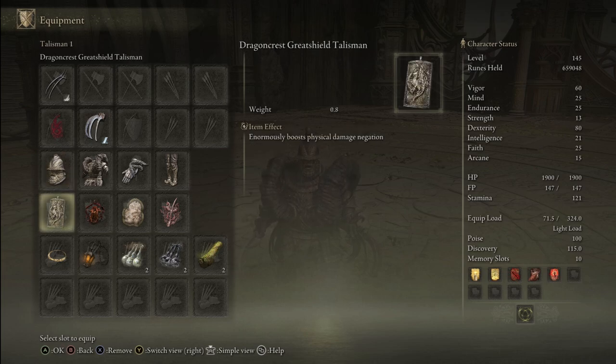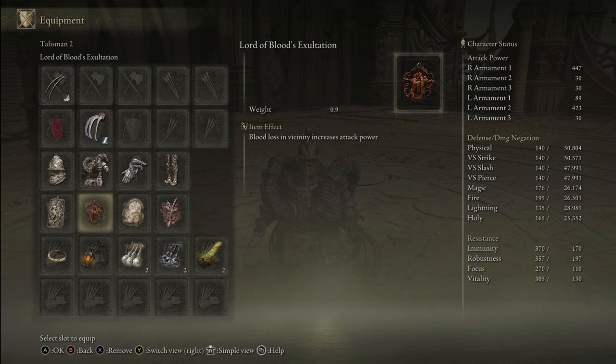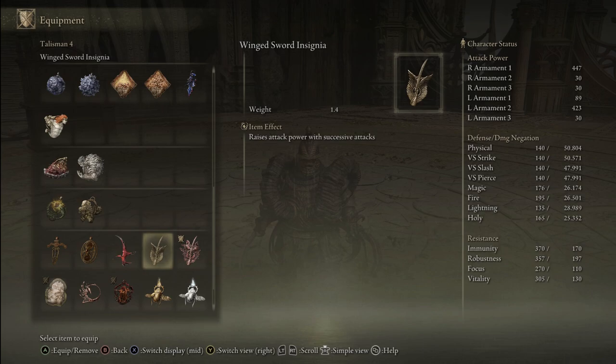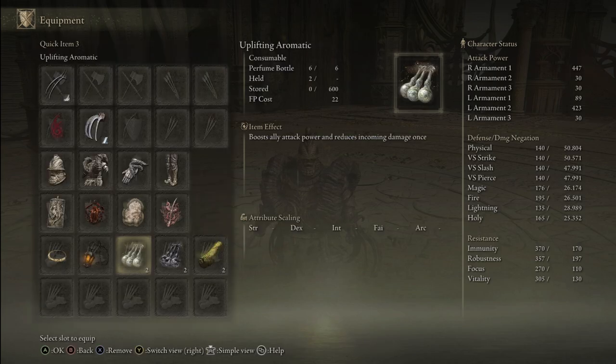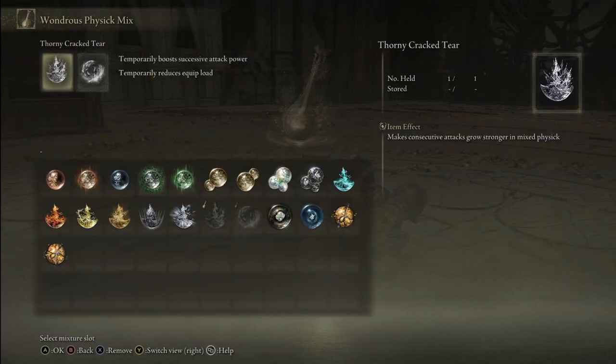As far as talismans, I really like the Dragon Crest Greatshield to increase our physical damage negation even higher. Besides that, the usual for any bleed build is the Lord of Blood's Exaltation. Because of how fast our claw attacks are, the Rotten Winged Sword Insignia is also a must, and before you can get it, the normal Winged Sword Insignia. For another neat talisman, the Godskin Swaddling Cloth, because it will regenerate your hit points with successive attacks — and since you attack very fast with your dual claws, this means even higher hit points healed. When it comes to consumables, Uplifting Aromatic is also pretty great and it does stack with Iron Jar. The Pickled Turtle Neck can be nice to increase your stamina recovery, as your dual wielding attacks will be limited by your stamina. Your Wondrous Physick Mix Flask effects are also very important — the best one being the Thorny Crackered Tear, which stacks with the Winged Sword Insignia for even higher attack power boost with successive attacks.